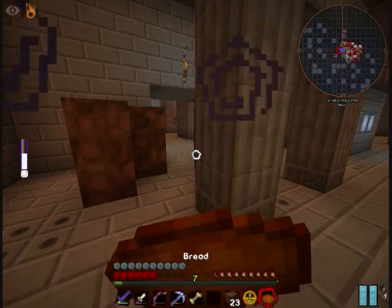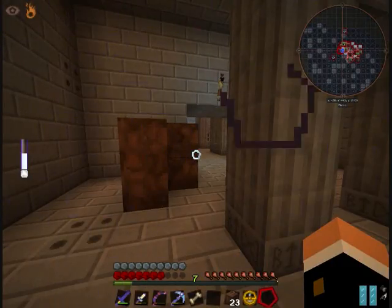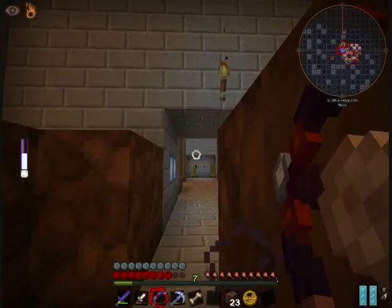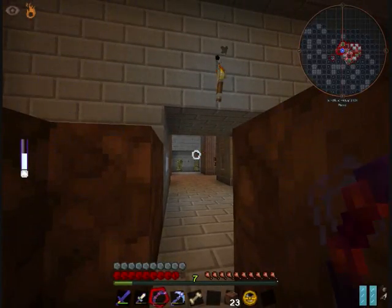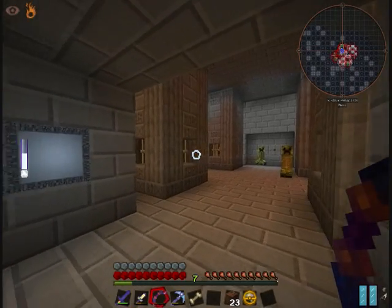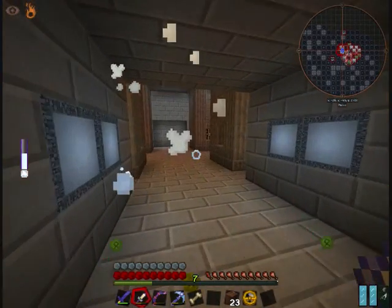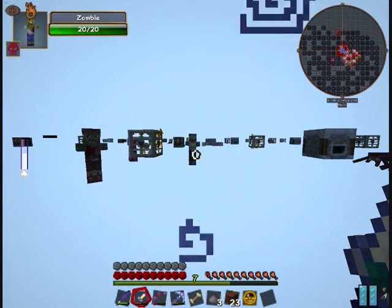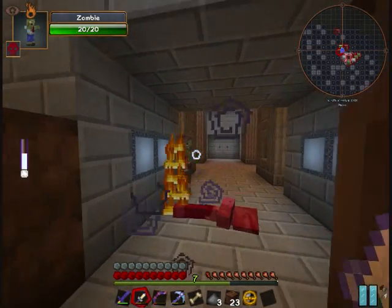One more and I can summon a wither here. Let me recover. I know there are creepers here — there are one and two, and there is one red that I have no idea where it is. So I will just finish this once. Let's use x-ray. There is a creeper there. I don't want him to explode near me.